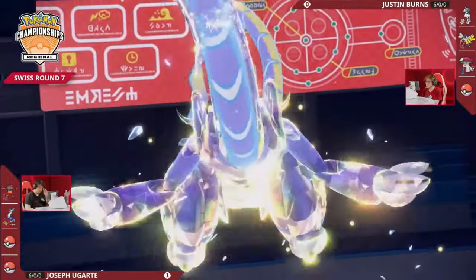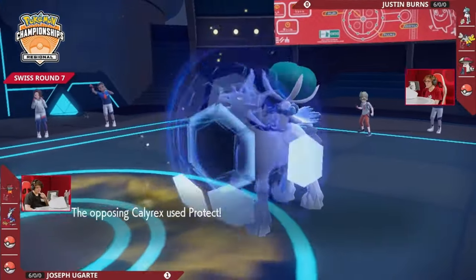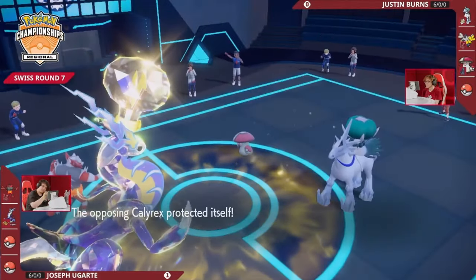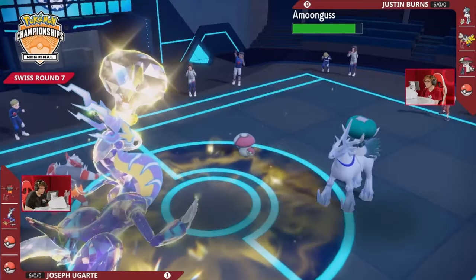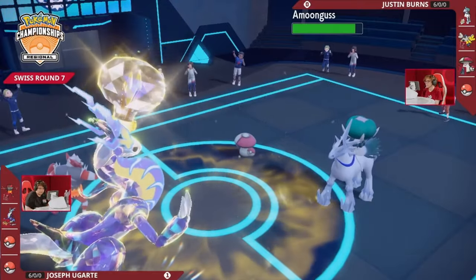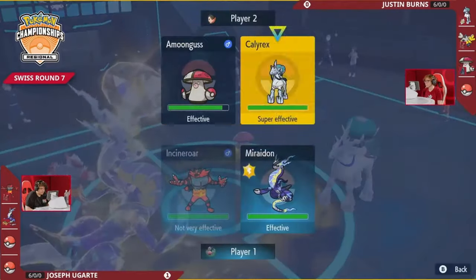Terra Electric Maraidon for Joe Ugarte — massive amounts of damage. The Electric Terrain is up, Hadron Engine as well. This could be a lot of damage. Probably a massive amount of nothing this turn depending on targeting, as it's going to be Draco Meteor and nothing being done, hitting right into the Protect on that turn. Notably too, Maraidon is now locked into Choice Specs, so it will have another opportunity to power off a powerful attack.